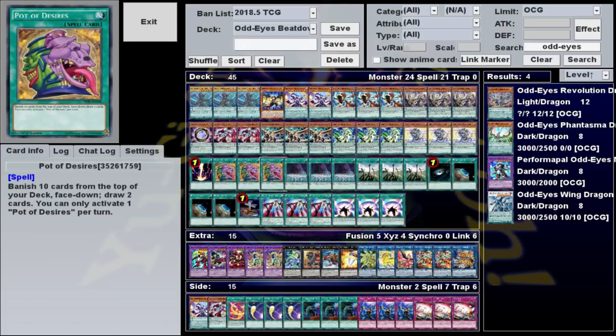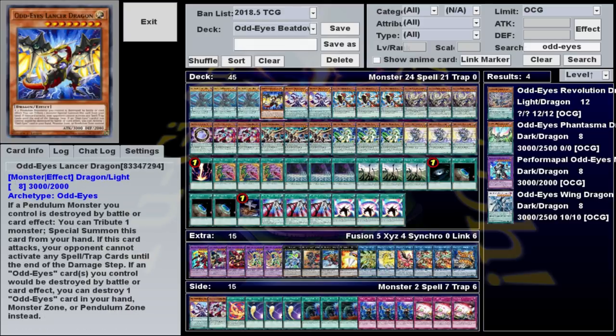As for the rest of the main deck, I'll just go over everything I didn't talk about in order. Lancer Dragon is basically just a big 3,000 beat stick — you can summon it off Arc Pendulum for extra damage. It's a level 8 so you can't Pendulum summon it, which is why we only play it at one. Its effect says if an Odd-Eyes card you control would be destroyed, you could destroy another Odd-Eyes in your hand, monster zone, or pendulum zone instead. This is nice because if your opponent tries to Raigeki your field, you can pop one of your scales and save all your monsters, or if they try to Twin Twister your scales, you can destroy one monster you control or in your hand to save them.